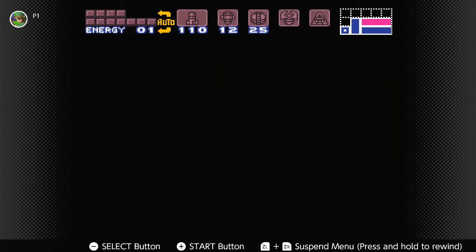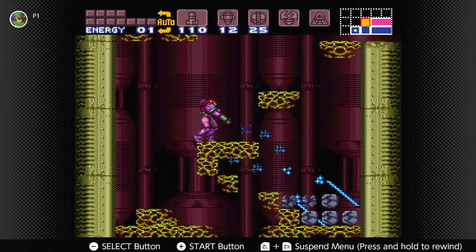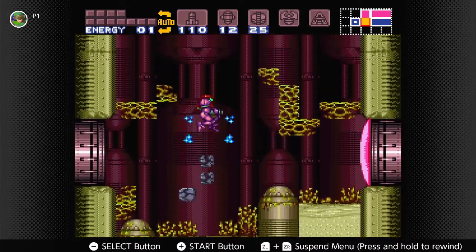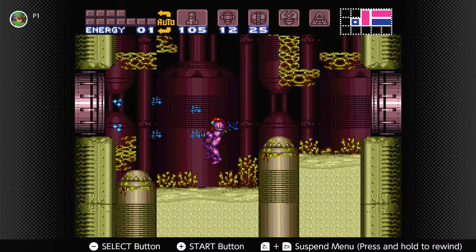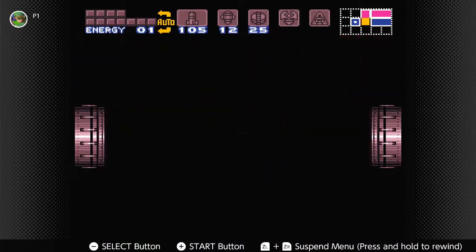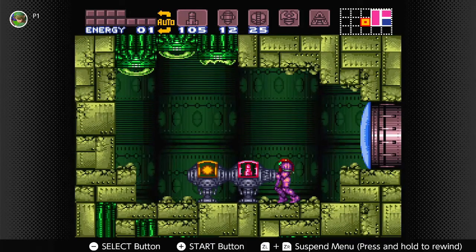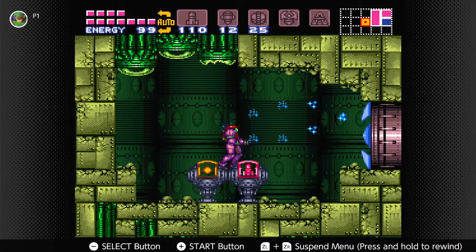Hopefully there's a little charging stage, because that baby Metroid did a pretty good amount of damage to me. Now, you want to shoot your five missiles to open this door. If you go through this door, you have a free complete missile fill-up — very nice. And over here you have a complete regular energy fill-up. Not that much of a problem now.